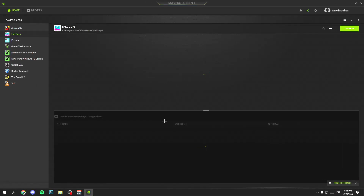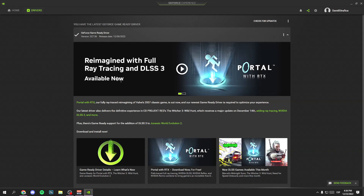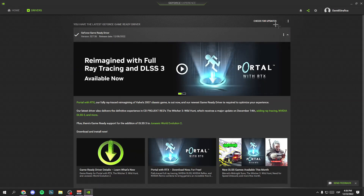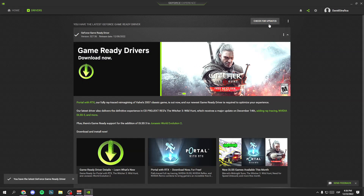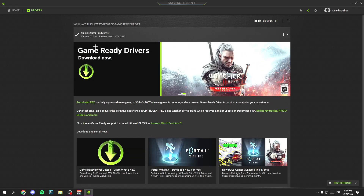Now, if you have an Nvidia graphics card, download GeForce Experience. Once downloaded, open it, click on Drivers, then on the three dots, and select Game Ready Driver. Then click on Check for Updates and update to the latest version. Once you have done all the steps, restart your computer and then open the game.